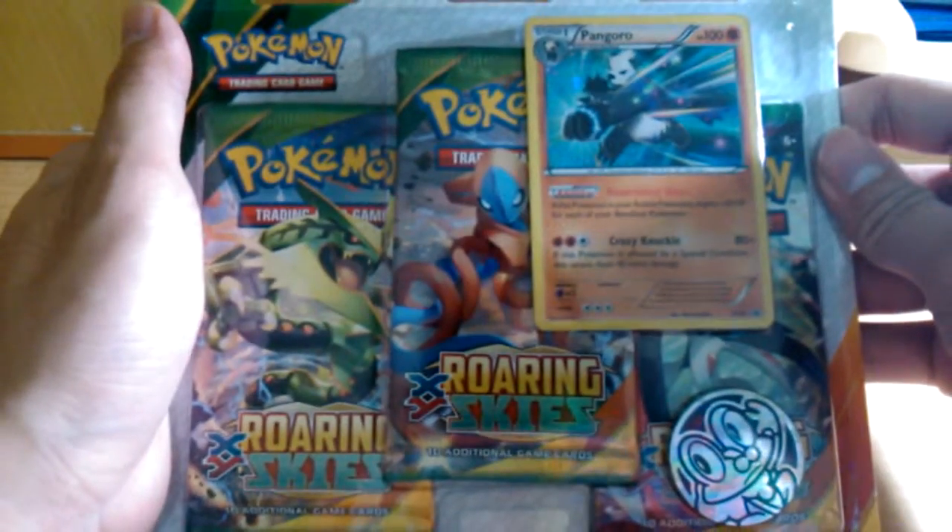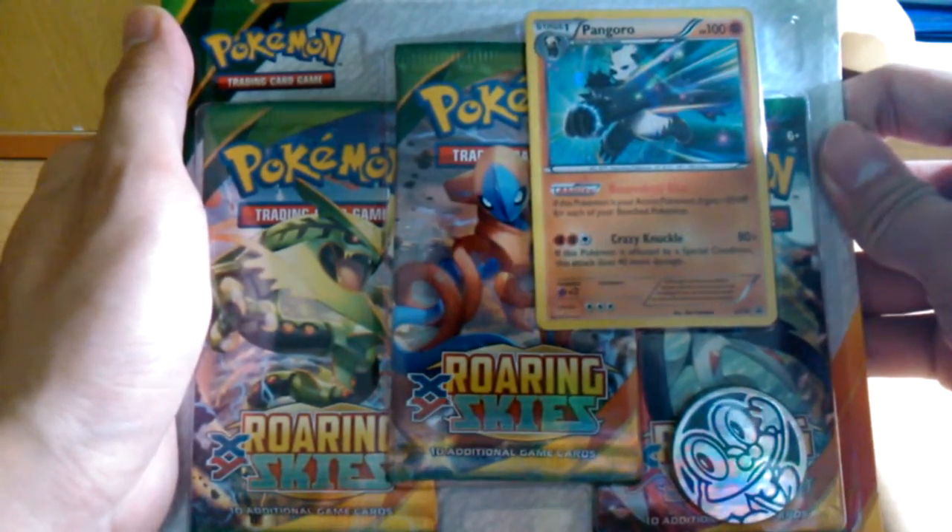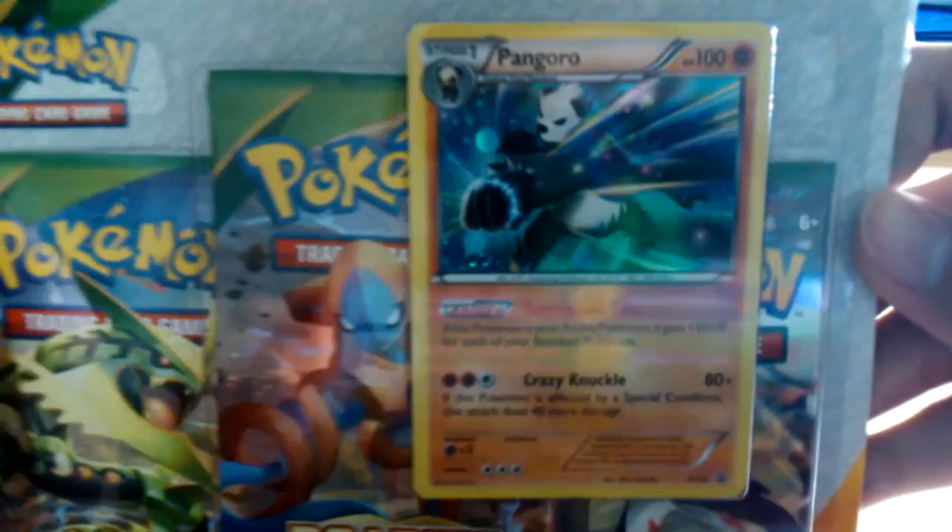And next up, I'll be opening this: 3-back blister of 3 Roaring Skies packs, a Froakie coin, and a Bangoro holopromo card.